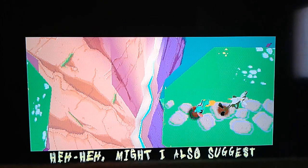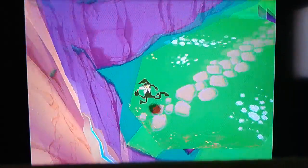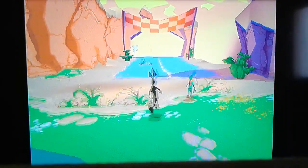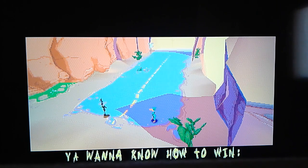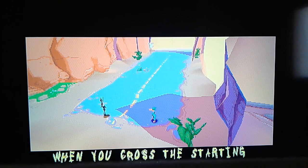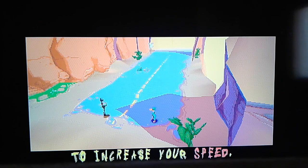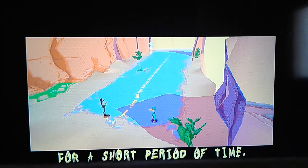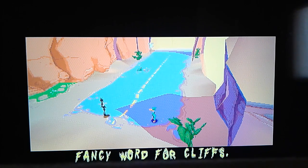Might I also suggest you use the jump button to take a flying leap? How about a little race? You want to know how to win? When you cross the starting line, you'll get a limited amount of time to finish the race. To do this, press steadily on the run button to increase your speed. If you're fast enough, you'll be able to stay suspended in midair for a short period of time. This will come in handy to get over precipices — fancy word for cliffs.